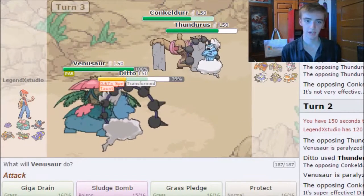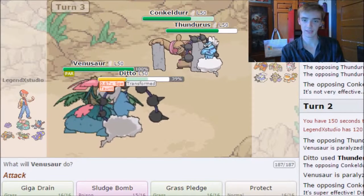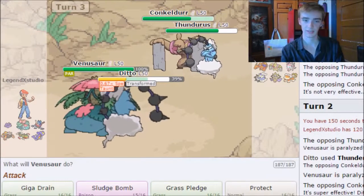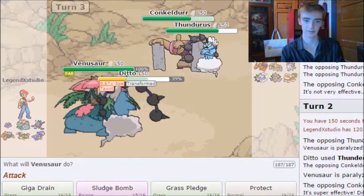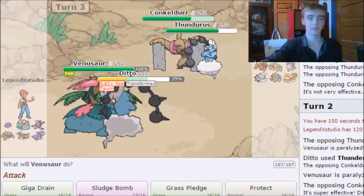Venusaur gets paralyzed and Conkeldurr is doing Rock Slides — they're trying to get off some chip. It did Rock Tomb.